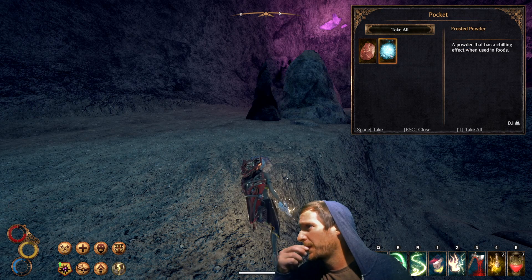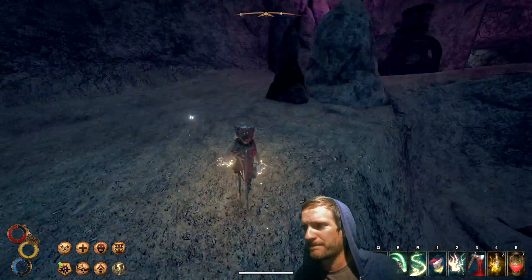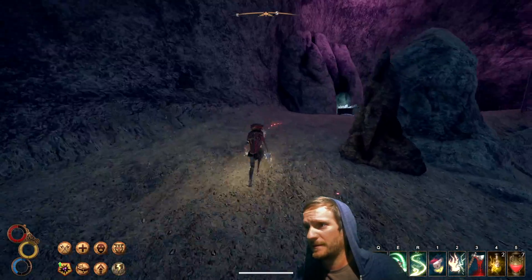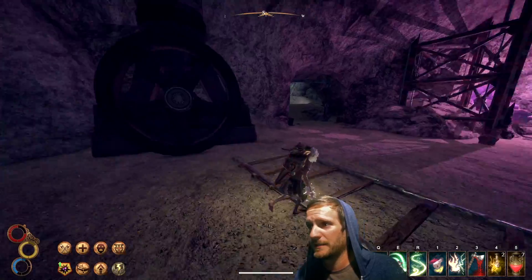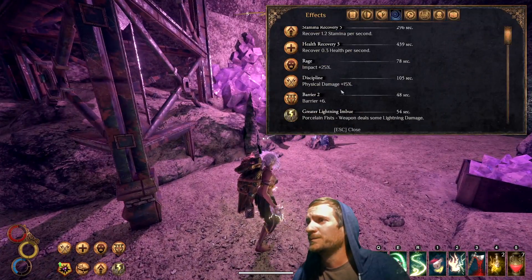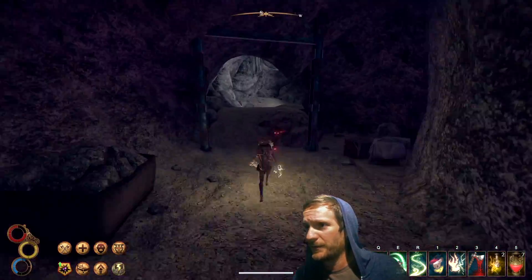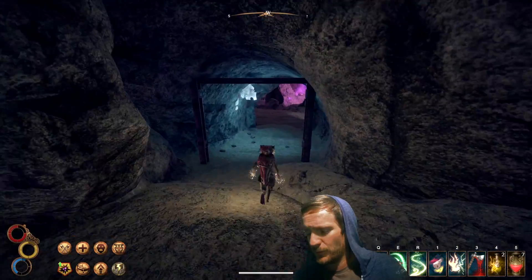Frosted powder — chilling effect, like some sort of a sugar. I should take it to craft some calderan dishes. What's my lightning imbue? About a minute. I have to try to make use of it. More quartz beetles.